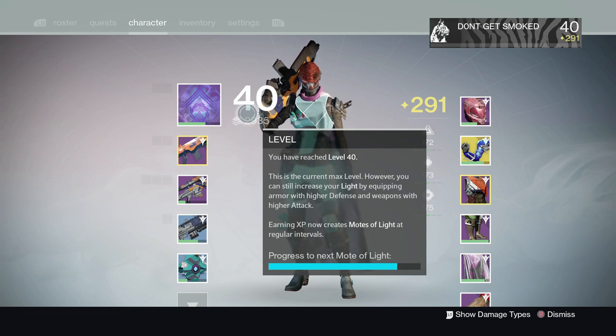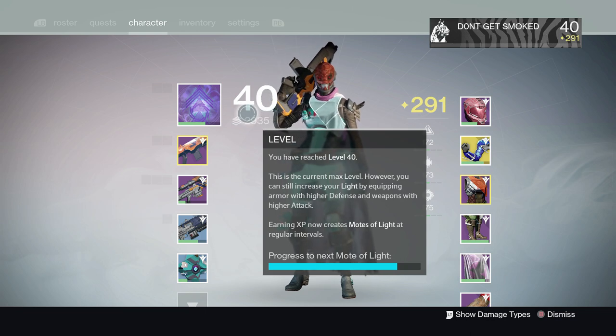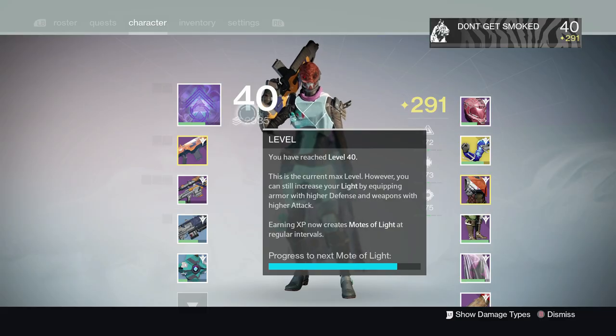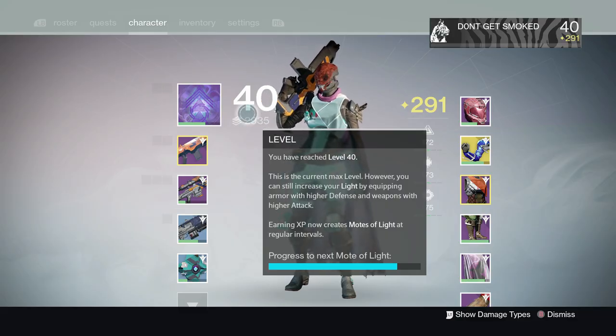From 280 to 290, you will need to run another 10 to 15 heroic strikes back to back. Make sure you have the best gear equipped — better engrams, better rewards, better everything. If you don't think 290 light is enough, continue running heroic strikes until 299 light. It'll take a while, but blue engrams dropping should be as high as 299, so you can possibly hit 299 light before even stepping into the new raid. Thanks for watching, have a great day!